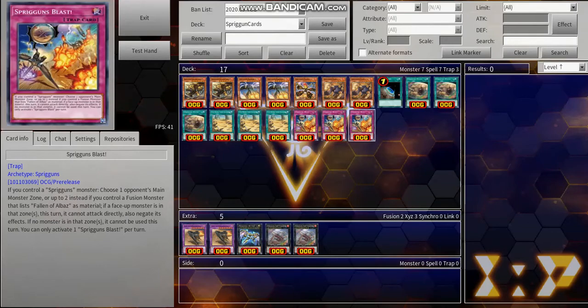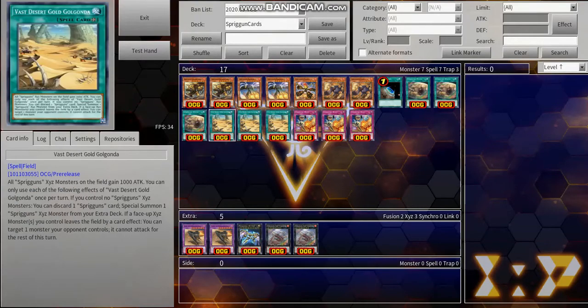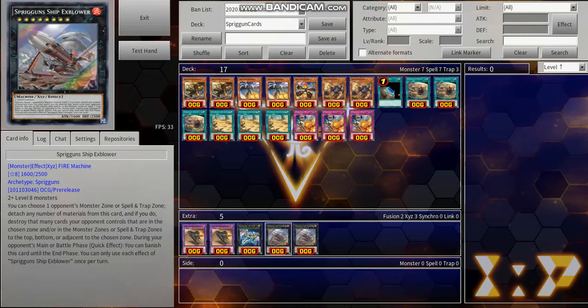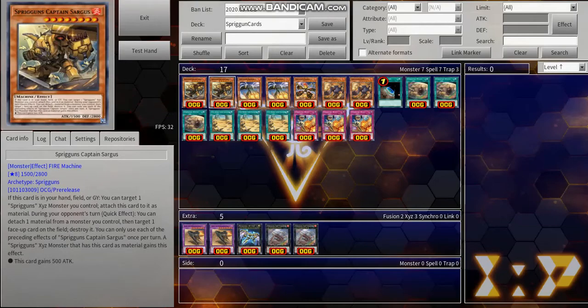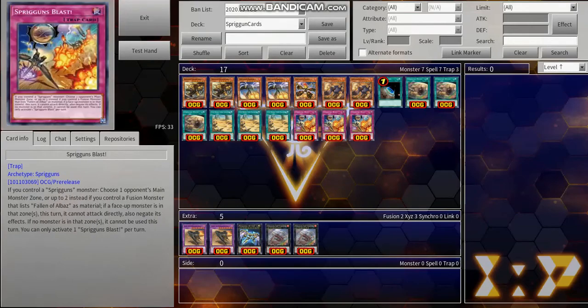Our main trap is Spriggins Glass, which is an in-archetype Impermanence. If you control a Spriggins monster, you can choose any one of your opponent's main monster zones. If there's a monster in that zone, you can negate its effects and it cannot attack directly. If there is no monster in that zone, that zone cannot be used this turn. There's also a clause where if you control a Fusion monster that lists Fallen of Albus you can choose two zones instead, but that never really comes up. That's kind of our main deck — load your Xyz monster with material, set up pops with Captain Sargas, or search cards with Spriggins Banger.